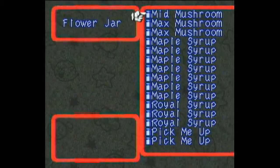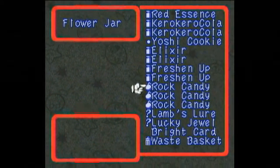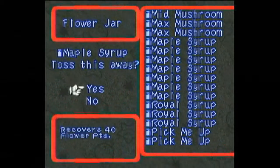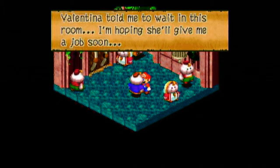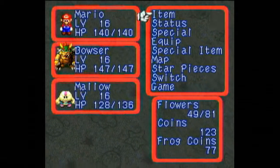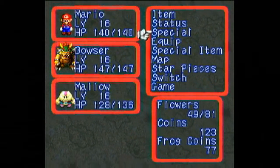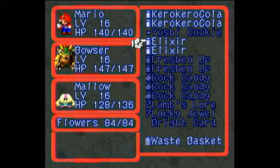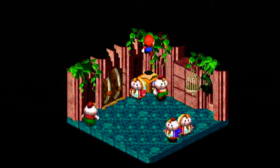We got ourselves a flower jar from this very generous man. We use that flower jar right now to top off our flowers and increase it to 84. The max you can have for flowers is in fact 99. We also see that the people of Nimbus Land are being locked up by Valentina if they're not being kept out of the palace entirely.